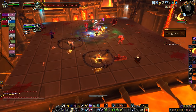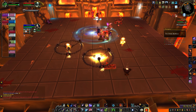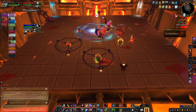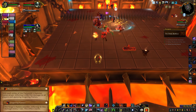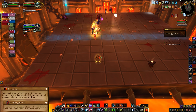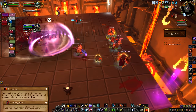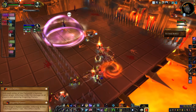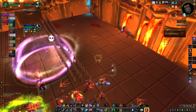When the boss gets to 70% health and 40% health, you'll enter the transition phase. The boss jumps away from the platform and starts making a new weapon. Every strike of his hammer deals raid-wide AoE damage and applies a stacking damage over time effect, so make sure your healers keep everyone alive during the transition. Waves of spikes will also constantly spawn and move across the platform. There's always a one square gap in these spikes, so find the gap and move through quickly so you don't get left behind.